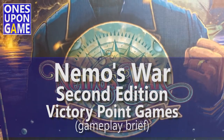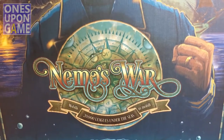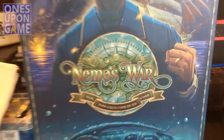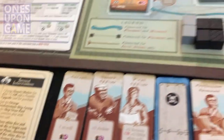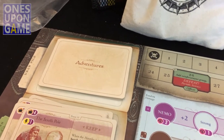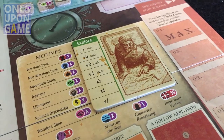Hey, this is Kevin Kitchens with Once Upon a Game. I'm going to do a quick turn or two here of Nemo's War — just a mini gameplay overview showing you how a turn works. There are a great many other how-to-plays and setup guides out there. I just want to give you a look inside a turn. I'm near the end — in Act 3 — and I've already had the Rising Action card drawn, so I'm now in the final few cards of the Adventure deck. I'm about to draw one. I am playing the Explore option, the suggested one for the first turn.